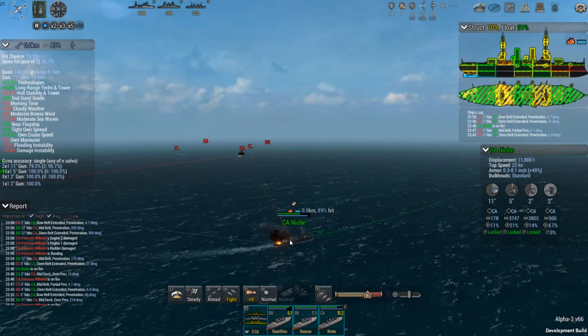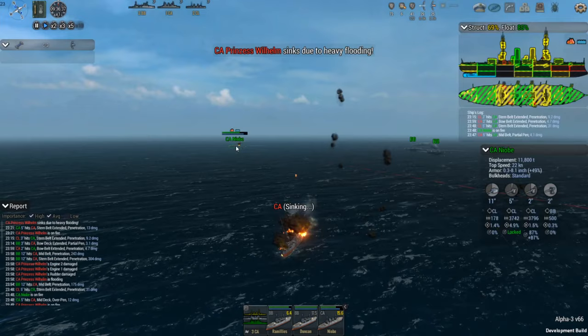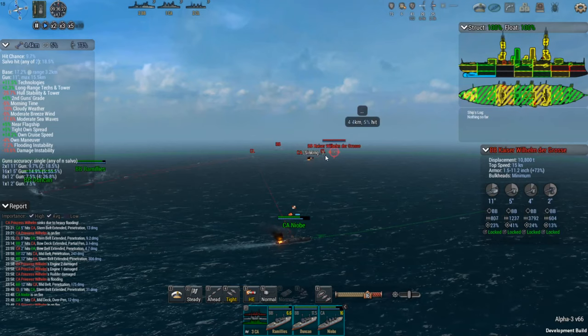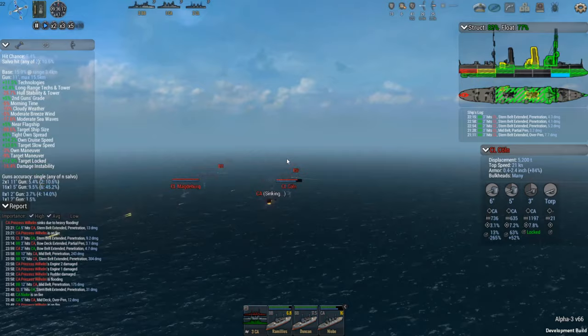Georgia, you probably don't see much snow where you are. Alright, we're going to take out this Princess Wilhelm now. Got in a couple nice 12-inch hits. There we go. Still a big advantage for them — we've taken out both heavy cruisers. Now we've got to deal with the light cruisers and then finally the battleships. One good 12-inch shot could take out one of these light cruisers.